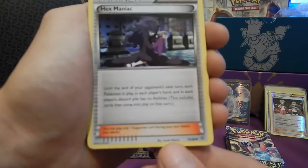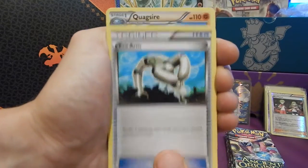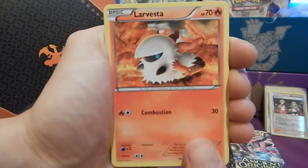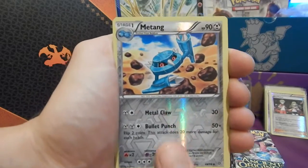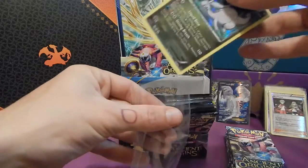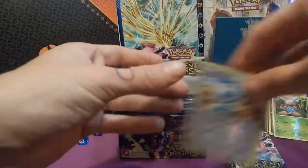I'll kick it off with a blurry Hexmaniac. We have Metang, Eco Arm, Quagsire, Combi, Malamar, Larvesta, Goalit. Reverse Uncommon Hollow Metang — looking wicked. And in the back, Hollow Rare Gujra — wicked art, man. Remember, we sleeve every single shiny here and everything that's new to the collection, which will be most stuff out of this box because these are the first packs for the channel.